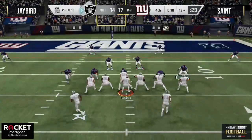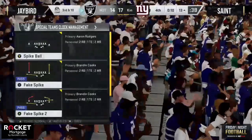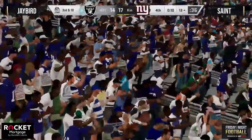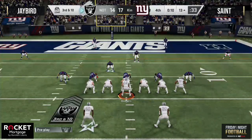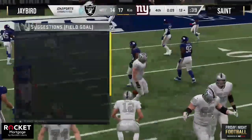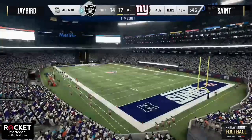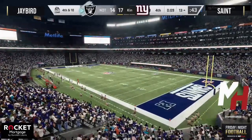Bad timing ball hawk right there — he tried to flash in front of the post route, probably pressed Y thinking that was the window Rogers was going to throw to. Realized that wasn't the case, and when he goes to lurk later in the play he ends up getting the drop. I call it the good user — he flashed in front of multiple windows and paid for it.